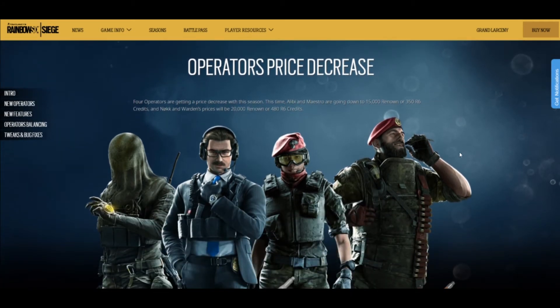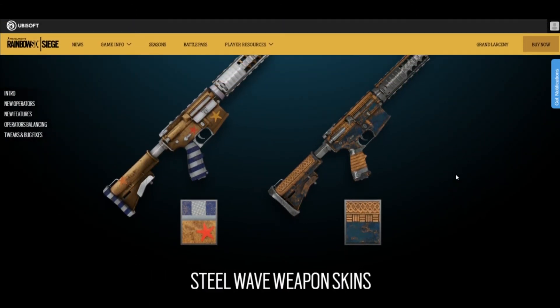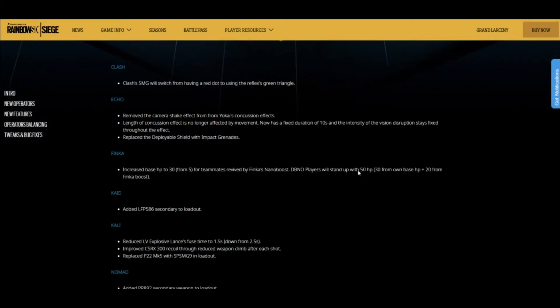Moving on — operator price decrease. Basically operators from a year ago and two years ago are getting their renown cost reduced. That's been going on for years. The new Steel Wave weapon skins — I always buy these every season, but these ones kind of look like dirt. This one kind of looks like a sand castle — that's what it's going for, 'Steel Wave.' This one looks like a beach house and this one looks like a beach. They're kind of cool I guess.